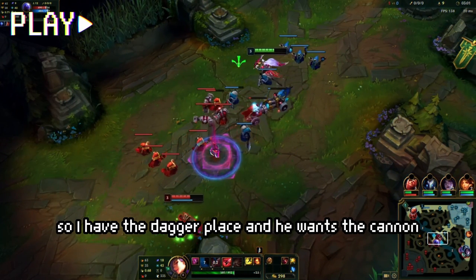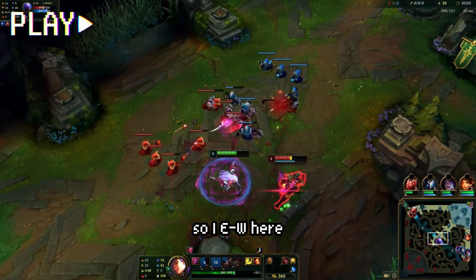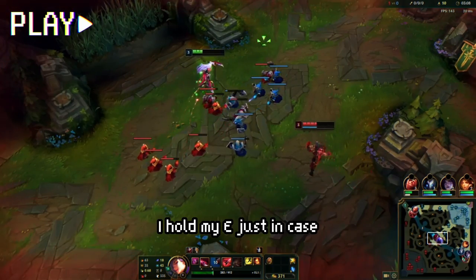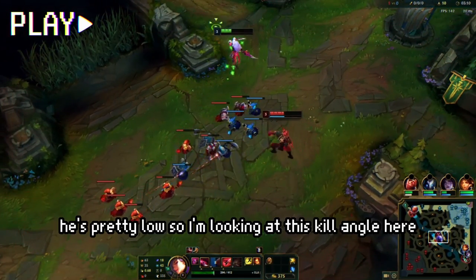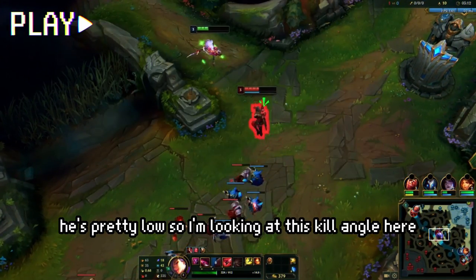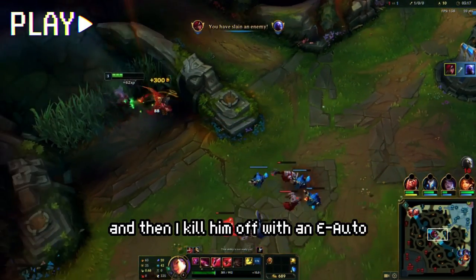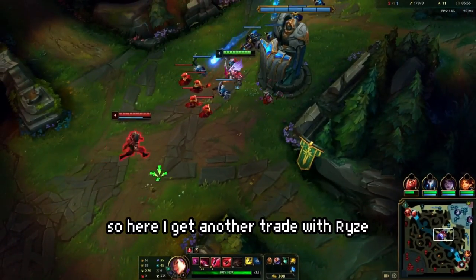I have the dagger placed and he wants the cannon, so I E-W here, hit him with two daggers, and I hold my E just in case. I have Ignite, he's pretty low, so I'm looking at this kill angle. The moment I get my Electrocute I Q-E and then kill him off with an E auto. Here I get another trade with Riven.